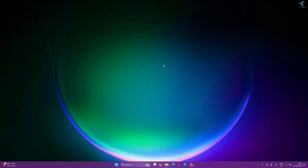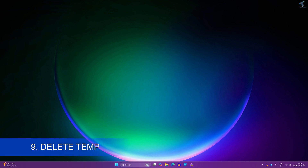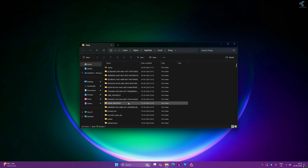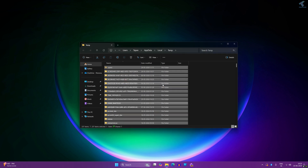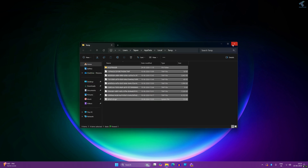The next one is deleting temporary files. Go to your Start menu or search window and type '%temp%' — I will put that command in the description. Press Enter and you will get the temp folder window. Press Ctrl + A to select all the files and folders under the temp folder, then delete all of them.